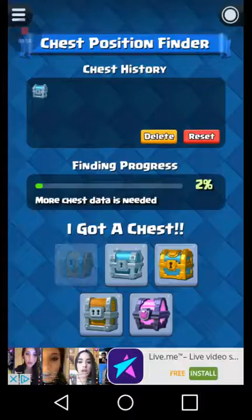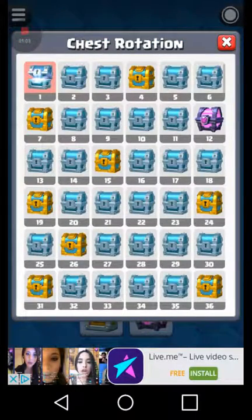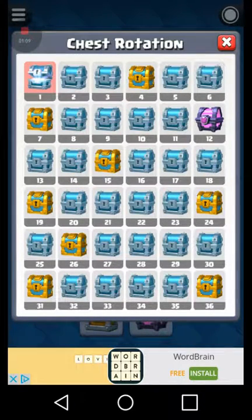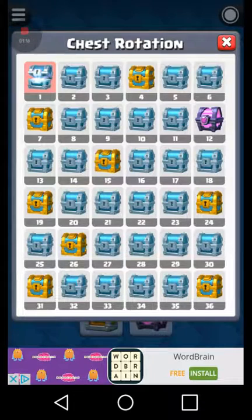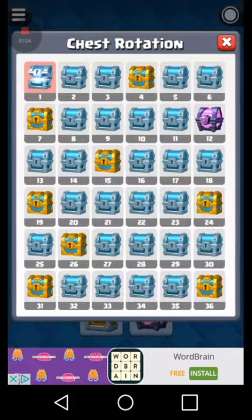So whatever chest you just get, you click it and that finds your position. Then the chest rotation tells you what chests you're going to get in the next 240 days. The 12th chest I get, it says I could get a super magical chest.